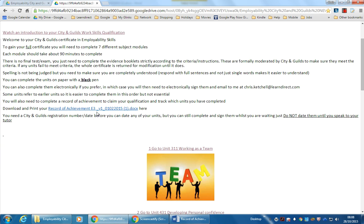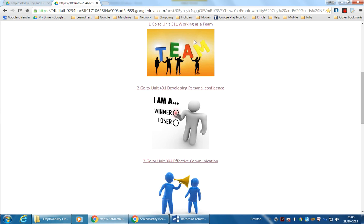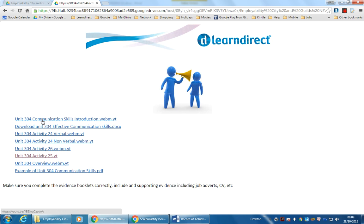With regard to the units themselves and the learning for each unit, just go here and click the link — you can see it turns to a finger. That's a link to, for example, unit 311 working as a team, which you'll only be able to do as a team. If you're working on your own, you might start with developing personal confidence or effective communication. There's a little introduction overview of each unit that takes you to a YouTube video, just like this one.